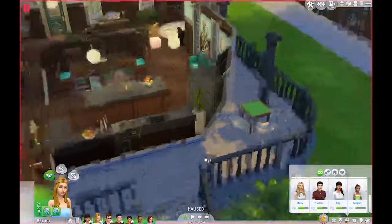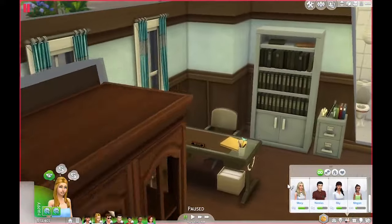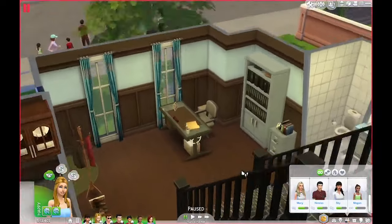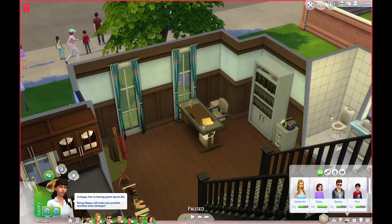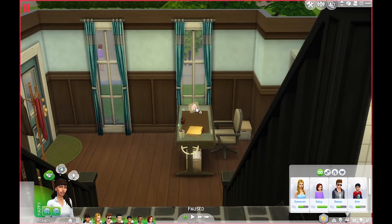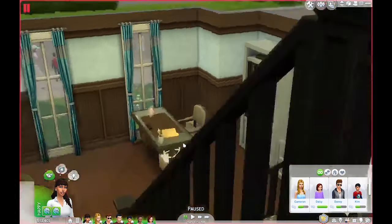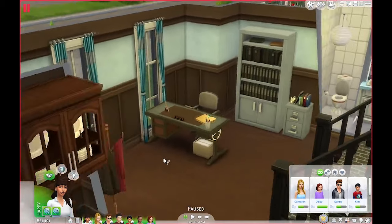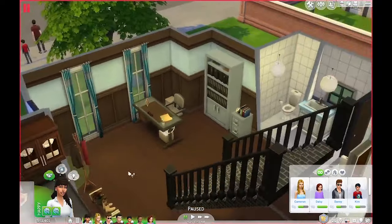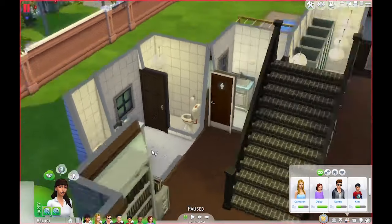Outside the front we've got a little cards area. Going through the front door, there's a little desk here — this is where the social worker, Skye, would sit. She's got a picture of some of the people she's looked after and files on all the orphans who stay here. This is where she greets people who have come to adopt as well as new orphans arriving to stay.